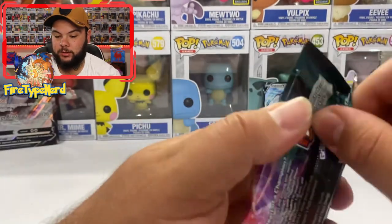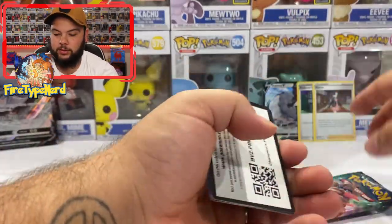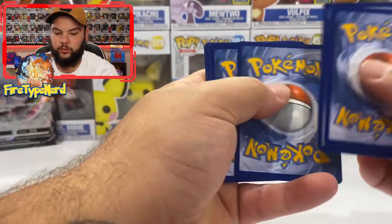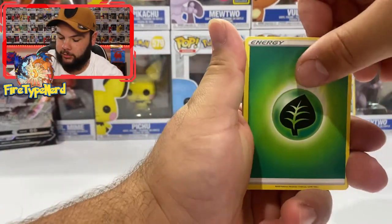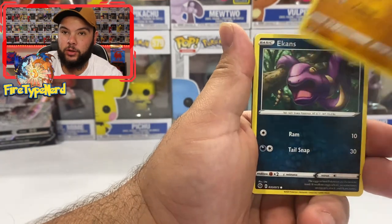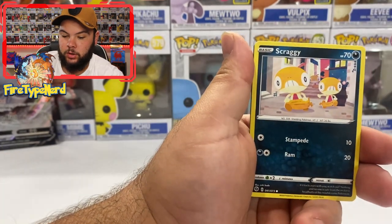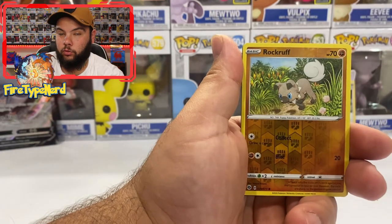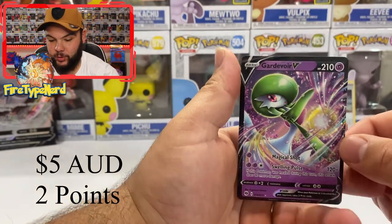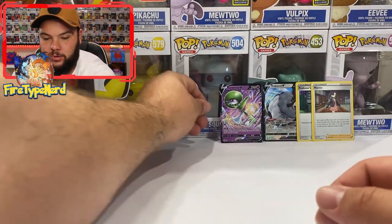We've got an Alcarimi pack — hopefully we get something good in this video. Leaf Energy, Hop, Pokemon Center Lady, Machoke, Ekans, Nickit, Rolly Collie, Scraggy, Linoon, Rock Rough. And we've got a Gardevoir V! I haven't got this one for my set, so it's very cool — that is 2 points. I've forgotten my sleeves today so we'll be extra careful.